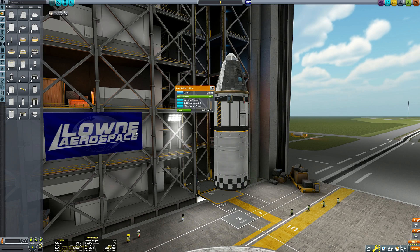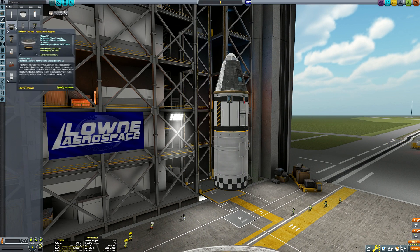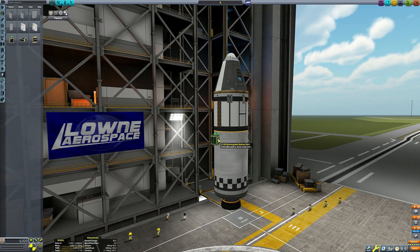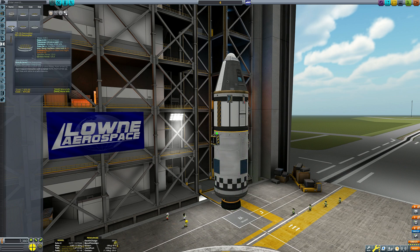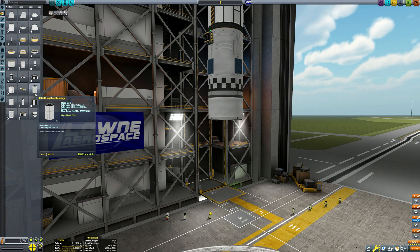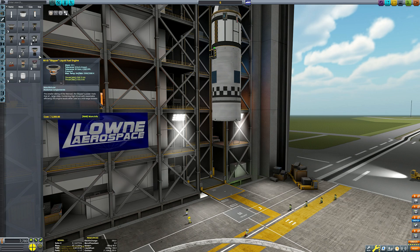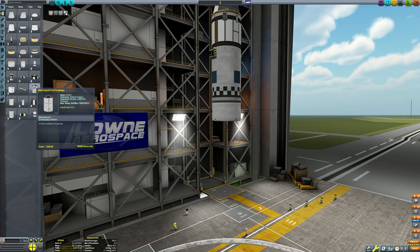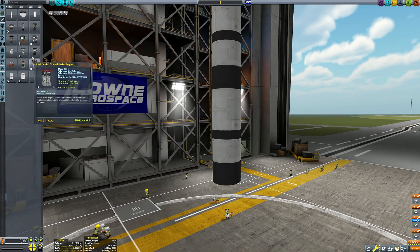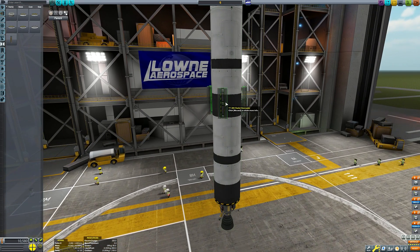I designed a ship for Duna and it works — all the maths checks out, though I haven't actually tested it yet. But when I was constructing the booster to get it from the ground into space, I realized it looked a bit dumb because I don't actually have any fairing pieces unlocked. I thought it would look better with a payload fairing, so I checked the tech tree node and I'm about 60 science points short. So let's just do a little mission to get those points and unlock the parts.